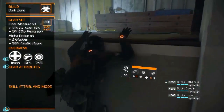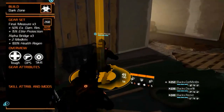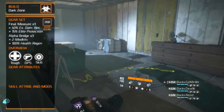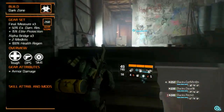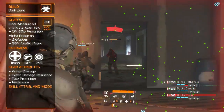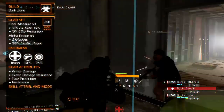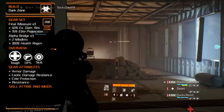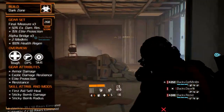Ideally, your toughness should be around 600 to 700 thousand. Your DPS should be somewhere between 100 and 150 thousand and the skill power around 35 thousand. The major and minor attributes should consist of increased armor, exotic damage resilience, protection from elites, bleed resistance, burn resistance, blind/death resistance, and disorient resistance. The skill attributes revolve around the skills recommended later, including increased first aid self-heal, sticky bomb damage, and sticky bomb explosion radius.